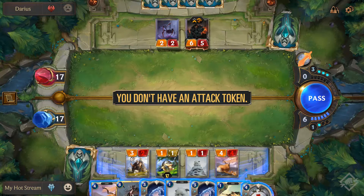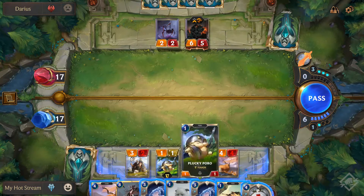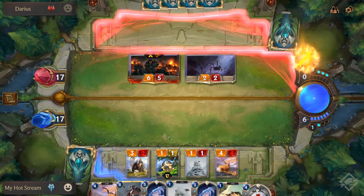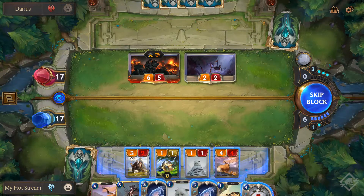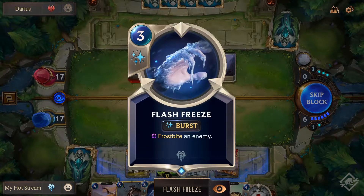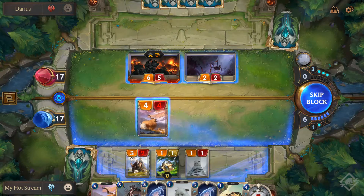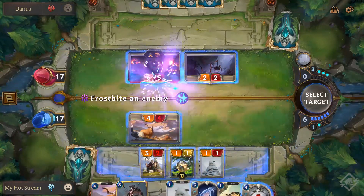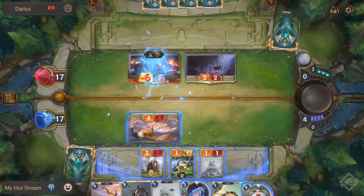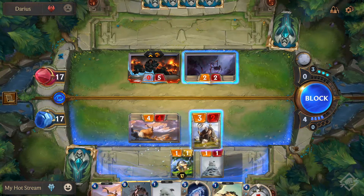I don't have the attack token - I keep thinking it's my turn. So I'm going to hold back two cards, flash past the turn, let him do what he's got to do. That's what we expected - and then I'm going to flash freeze, frostbite, and deal about four damage to him. I can also freeze that one and kill it with this guy.